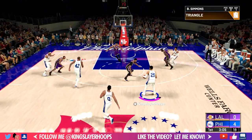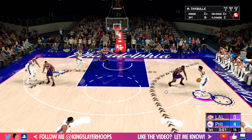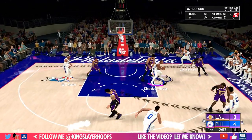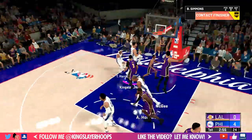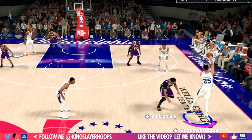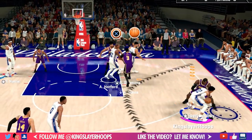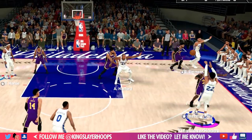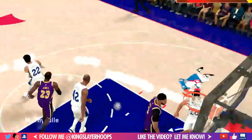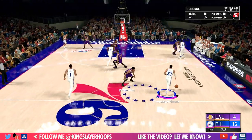We start the game in transition — Ben Simmons slows it down to set up the triangle. We're on the weak side, Ben Simmons relocates to the corner, and we find him for a cut inside. We pass it down to Al Horford, Simmons cuts, we hit Simmons right away and he's got a nice easy dunk opportunity.